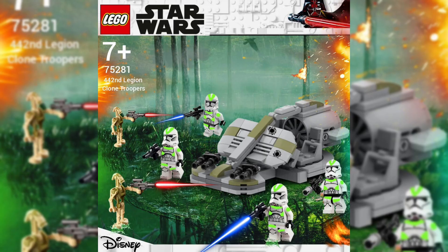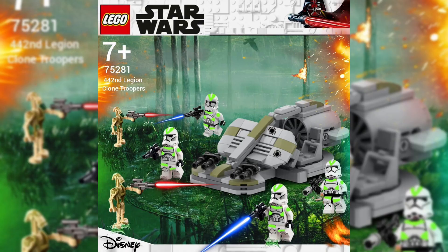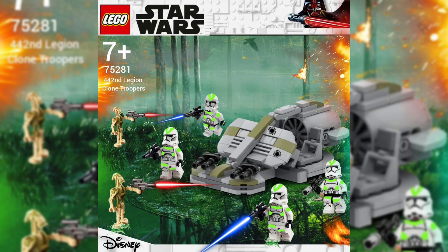Next up, this 442nd Battle Pack would be pretty cool. Just like with the 327th, this one wouldn't be including a Swamp Speeder because of the Swamp Speeder coming out later this year, but again it doesn't really matter what the vehicle is. These clones would look awesome — we received clones like this in the Wookiee Catamaran, but that was a long time ago and those clones are now worth a lot of money, so it'd be great to get an updated version and build an army with them as well.